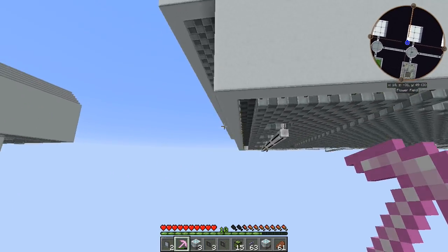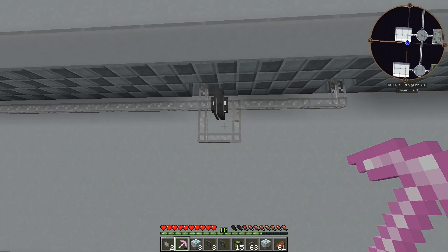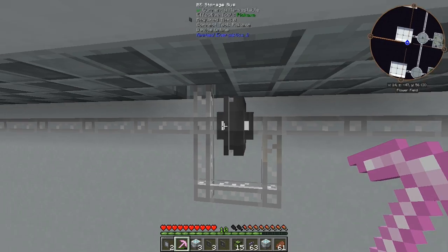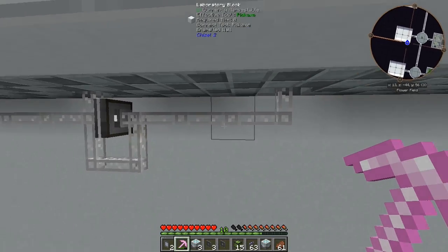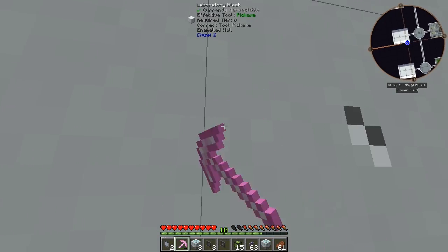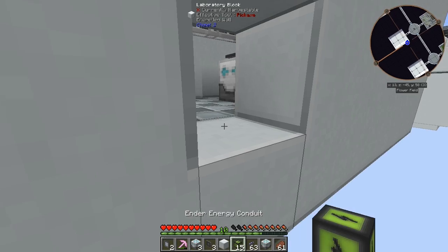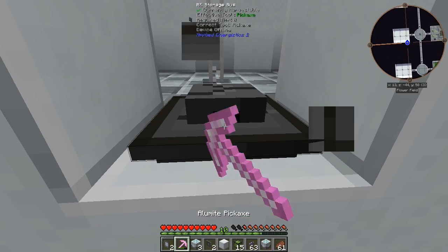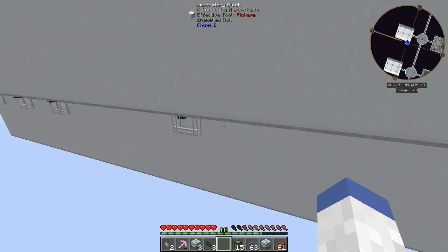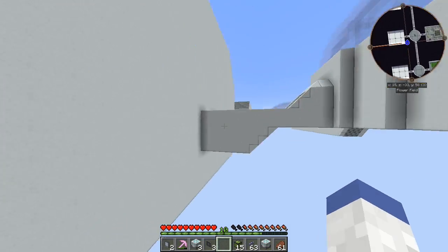I know for a fact that Hypno's deep storage unit is right here. Looking at his cable setup - he's got a storage bus going into an interface and then the cable wraps around it. On top of his deep storage unit he has just a single interface. So now that we know how to do this, let's try it.